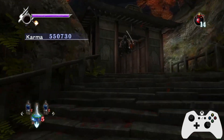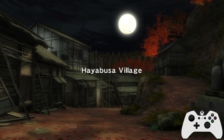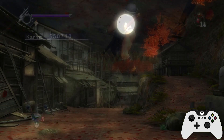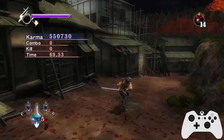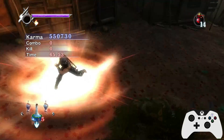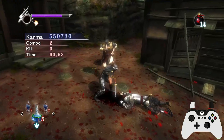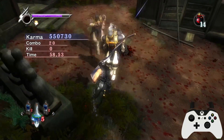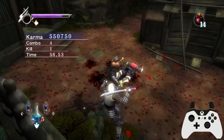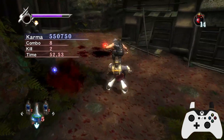You get a lot of health in the first two chapters, so you really can be quite liberal. I held that a little bit too long there — I was trying to wait for the Samurai to get really close so I could kill both, but I waited just a little bit too long. So he gave us a red and a blue, that's nice.